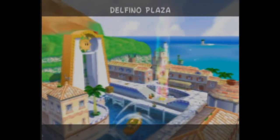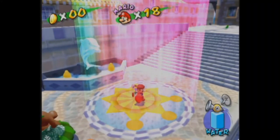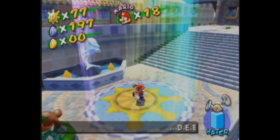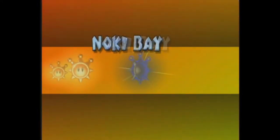Some games had decent underwater levels, but they gave you a green shell to traverse with. I think Odyssey's underwater kingdom — what was it called? The one with the fish ladies — Lake Kingdom, maybe?